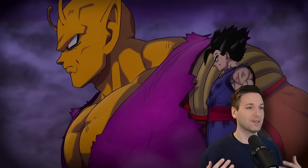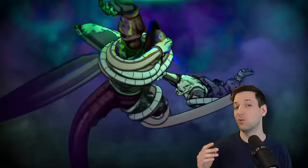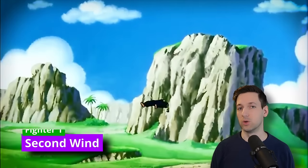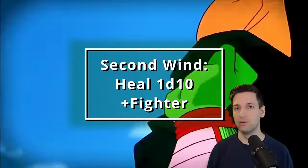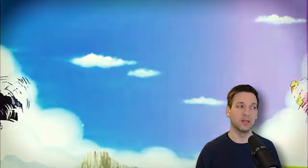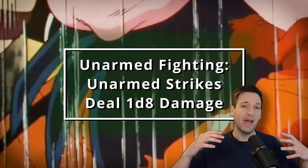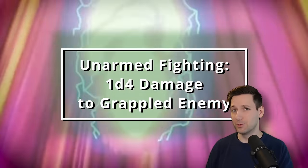We could take one more level in Cleric, but all we'd get is destroying slightly stronger undead. So let's find one more way to boost ourselves by taking one more multi-class into Fighter. By doing so, we get Second Wind — once per short or long rest, use a bonus action to regain hit points equal to 1d10 plus your Fighter level. But what we're actually using this for is to get a Fighting Style. By taking one level in Fighter, we grab Unarmed Fighting, meaning our unarmed strikes now get upgraded to a d8 of damage. And Unarmed Fighting allows us to deal 1d4 damage to any creature we're grappling.